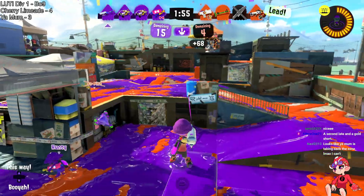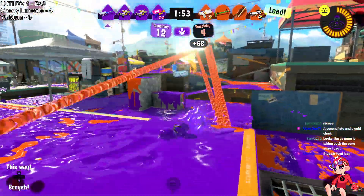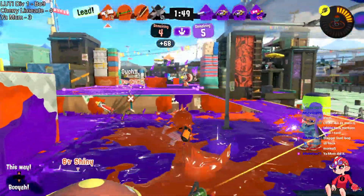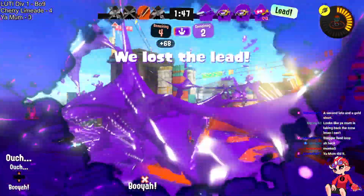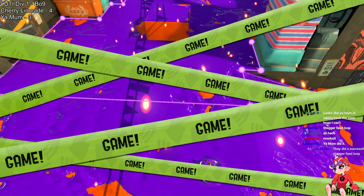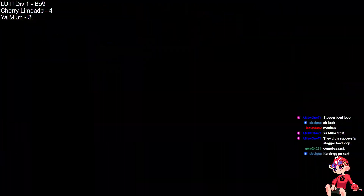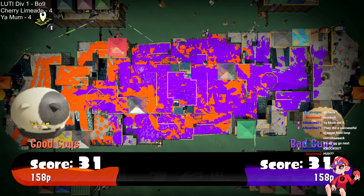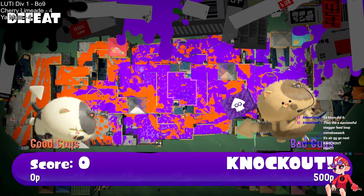Very little time remaining — Power finds a kill. It's just Shiny left. They have the Killer Whale and they're going to use it to push in. The members of Cherry Limeade are trying to find their way into the zone but there's barely any time left. Lily's trying to paint it but can't make it in time. Your Mom is able to get the game with just one player alive — holding just enough to keep the zone, and we are going to a game nine.